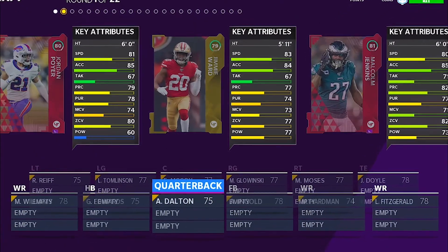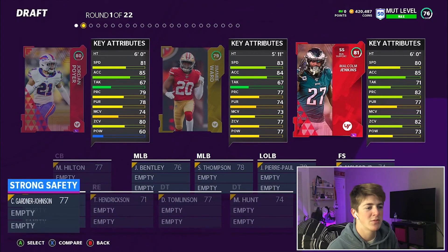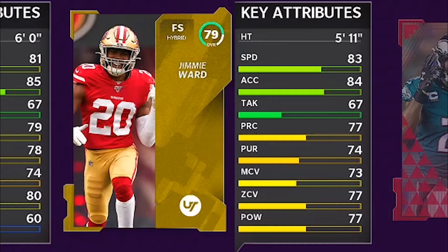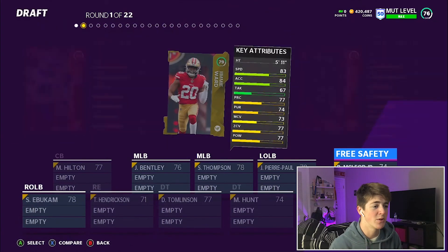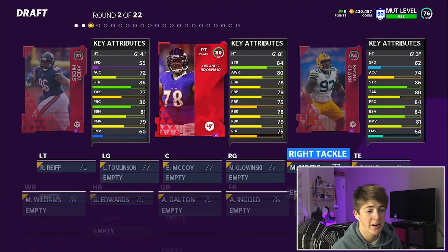First round and it's gonna be a safety round. We got 80 speed Malcolm Jenkins, 83 speed Jimmy Ward, 81 speed Jordan Floyer. We're going with the lowest overall — that's whatever. Jimmy Ward, free safety, 83 speed. They don't show the speed on Alando Brown's card, so I'm not even gonna bother with that.